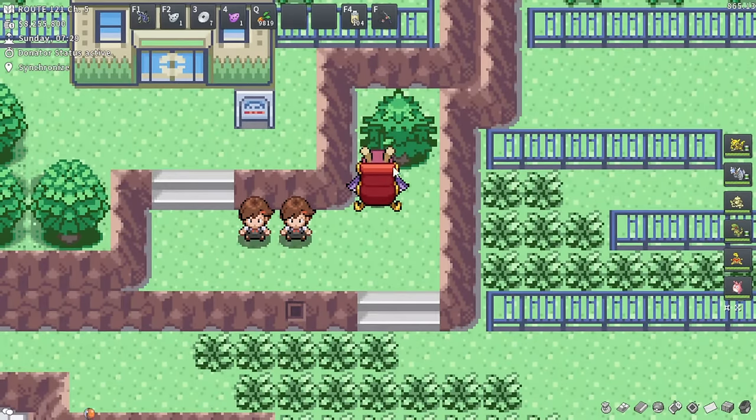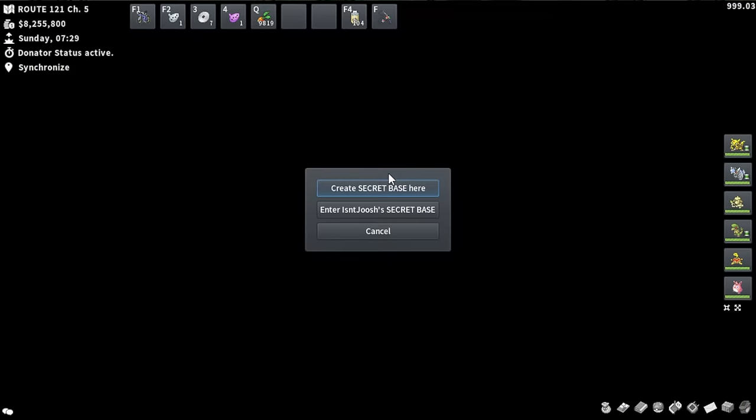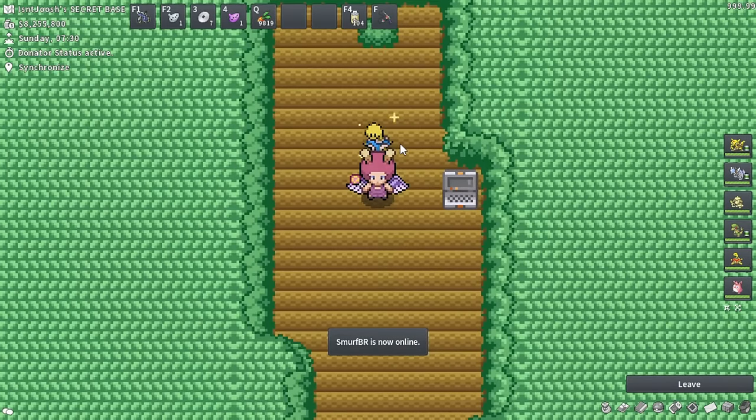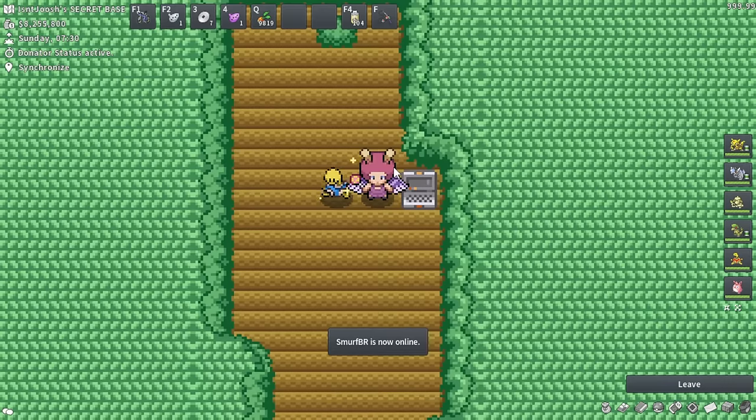We can see a little grapevine here leading up to this tree, and if we walk into that, that's a perfect example of how to enter our friends' or teammates' secret bases. This is Isn't Jush's secret base - pretty barren, but that's okay, mine is too. From my understanding, if you are in the same team as someone, you can enter their secret base as long as the owner is online. If you are friends with someone in game, you can enter their secret base at any time. Please correct me in the comments if things have changed - this forum post was made five years ago, but a lot of the information is still up to date.